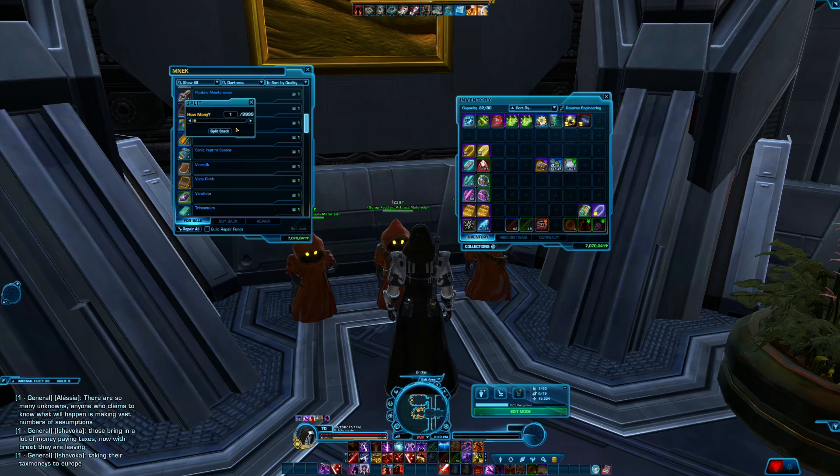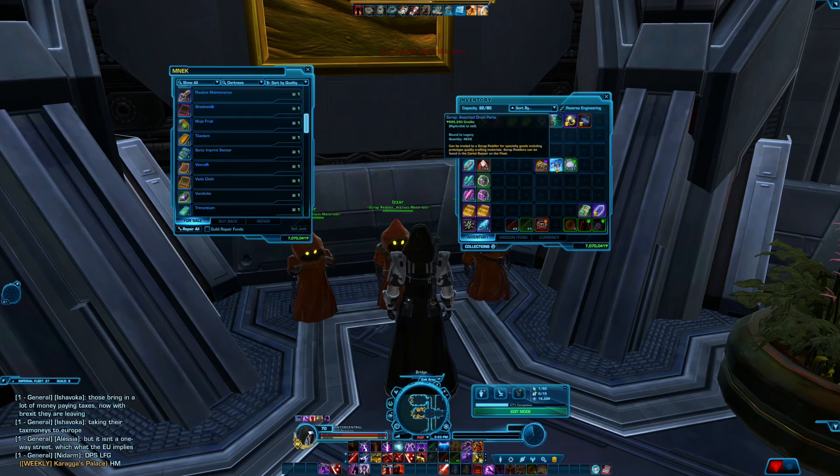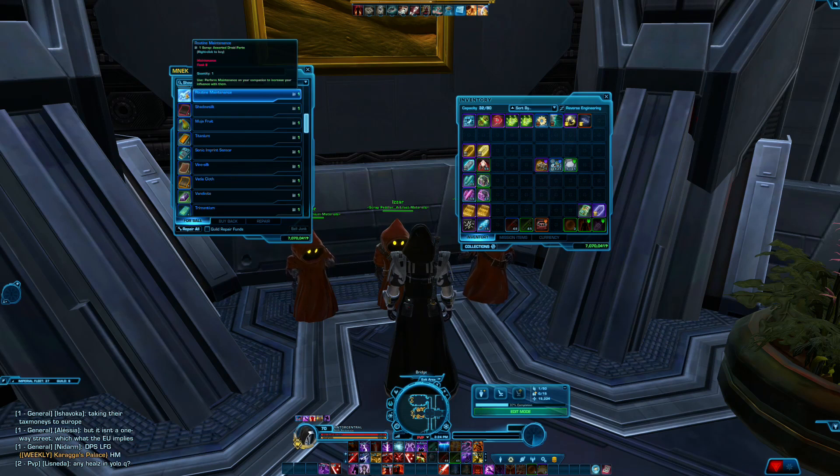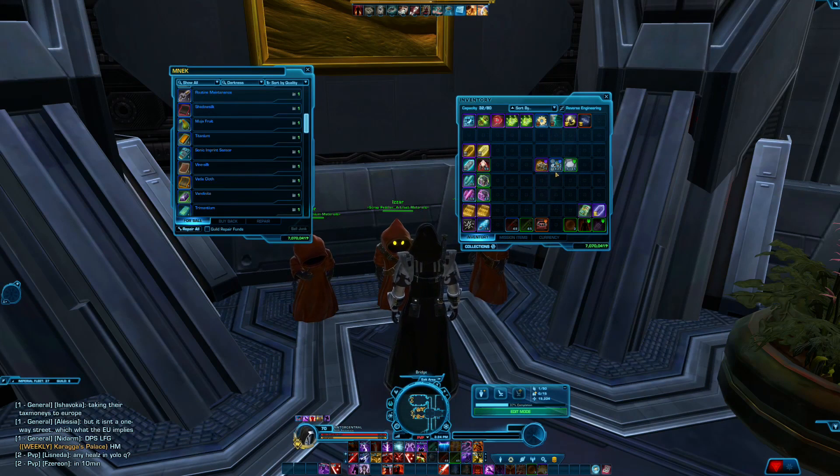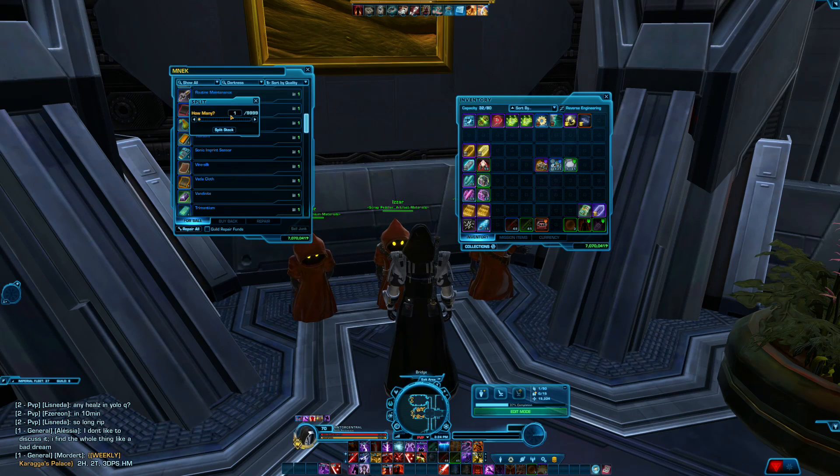So I'm going to be able to buy nearly 5,000 of these. The exact number is 4,635 — let me split the stack and pop them in. Just really quickly before we purchase these: you can see that if I was to just sell the actual junk itself I would get like 700,000 credits. I'm going to convert that into a lot more. So 4,635 — pick those up, pop those in. Cool, I've used all of my assorted scrap.